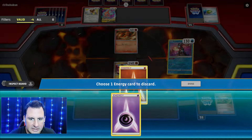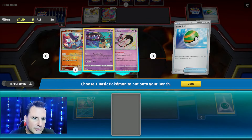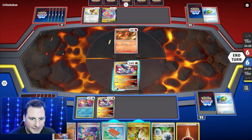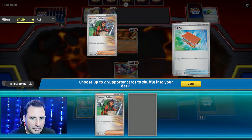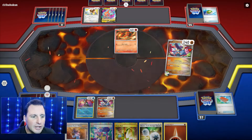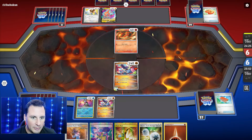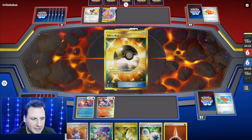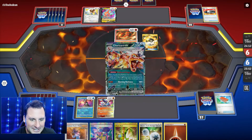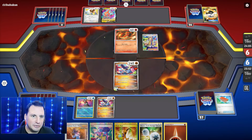Greninja - got another Double Turbo. Great Tusk or Mimikyu - we're going to save that. We're going to Pal Pad both of these back in because we want two. Land Collapse - there's one Rare Candy. This one's pretty fun! I can also hit this for 160 if I attach and use the Soda. Let's see what happens.